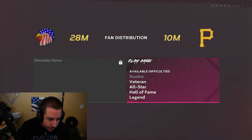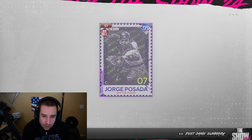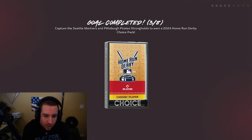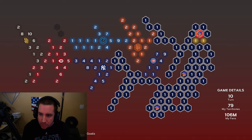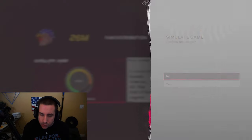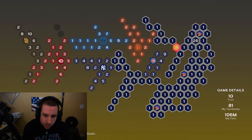We have beaten the Pittsburgh Pirates! Now we'll probably move on to the Chicago Cubs. We also got a home run derby pack for capturing the Seattle Mariners and Pittsburgh Pirates strongholds — a home run derby choice pack. Maybe we'll get a rare round, that'd be nice. Let's finish out the Pirates' regular territories and then move on.